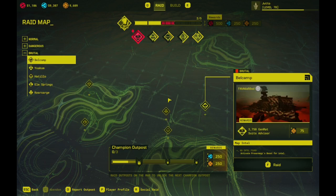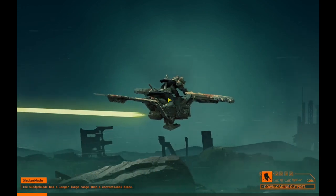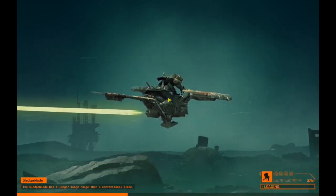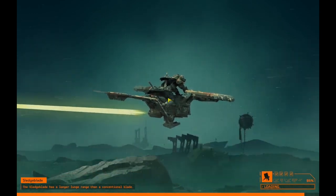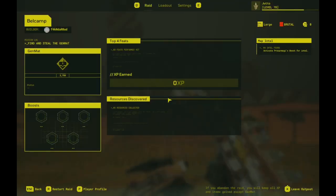This looks cool. Fork in da road. Let's give this a try. The other base is probably easier than that small base, but this one looked more interesting. If you want to try this out, the outpost is Belkamp and the builder is Fork in da road.